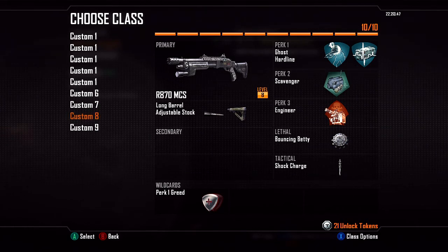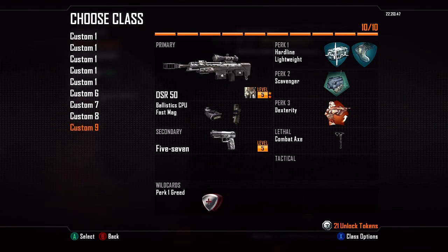My shotgun class — I don't really use this. I put Stock on it to mess with it but I haven't used it yet, so I don't have much to say about it. And my sniper class is kind of shitty, oh well.